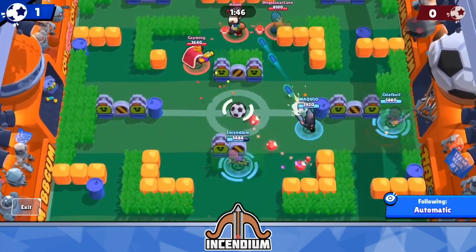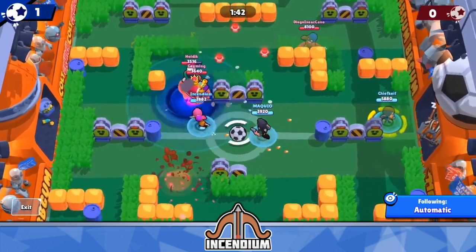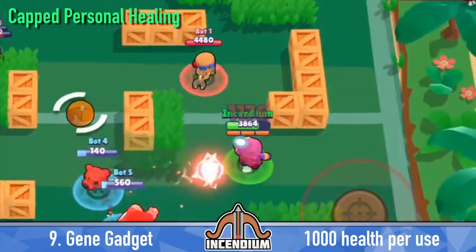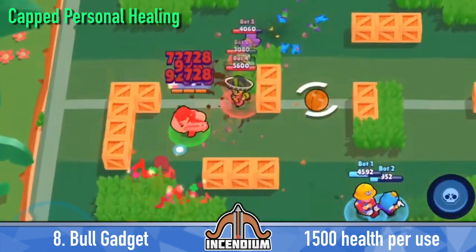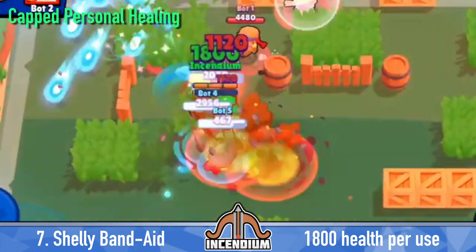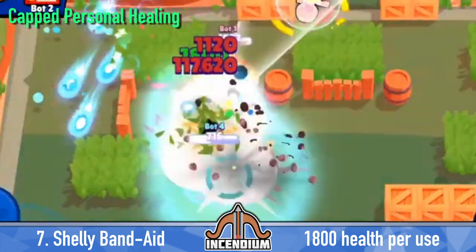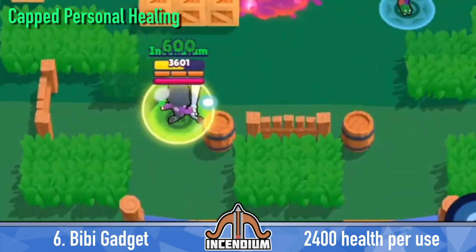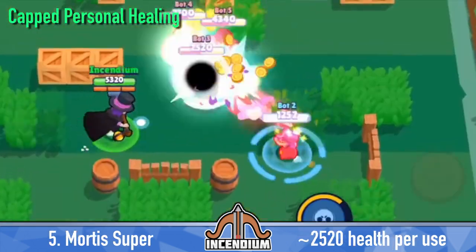I've ordered it by the least amount of health you gain all the way up to the most health you gain for each individual section. Starting with limited-use personal healing: Jean's gadget gives you 1,000 health every time you use it. Bull's gadget immediately restores 1,500 health per use. With Shelly's Band-Aid star power, you get 1,800 health back when you drop below 40% health and you can recharge this every 20 seconds. With BB's gadget, you get 600 health per second for four seconds — that's a total of 2,400 health per use.